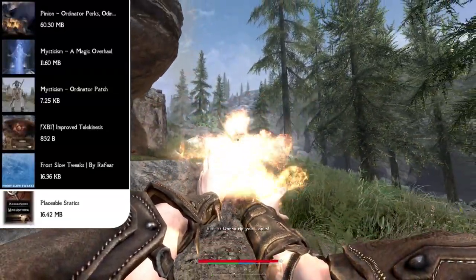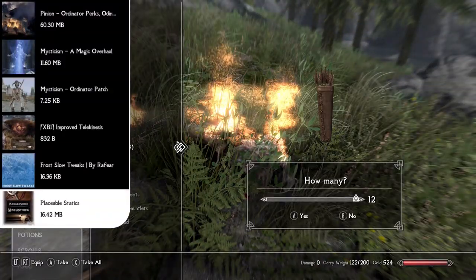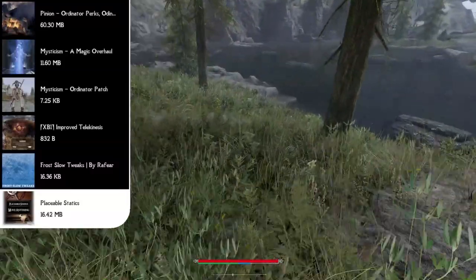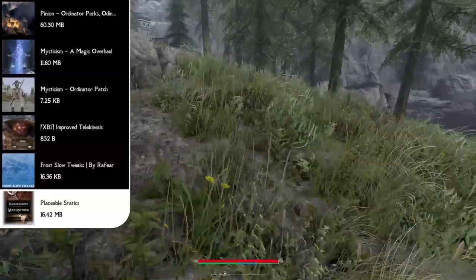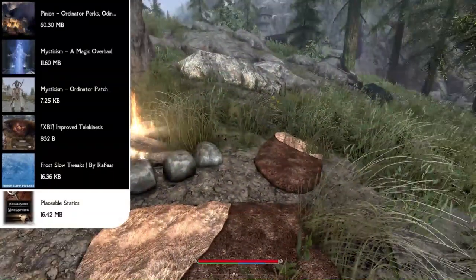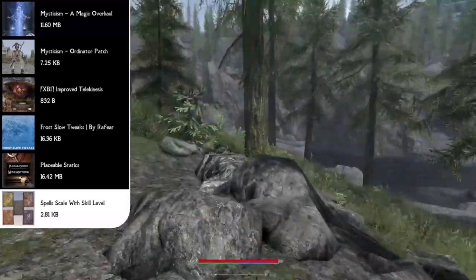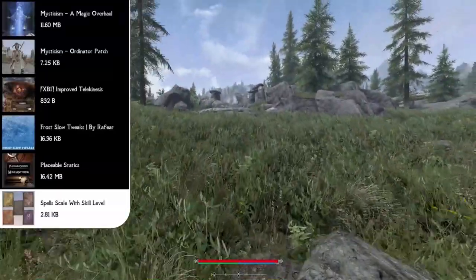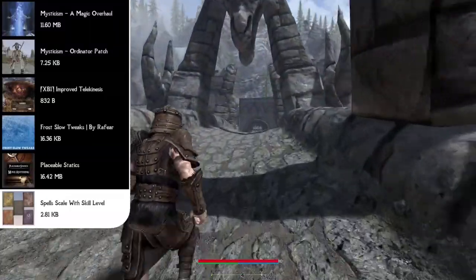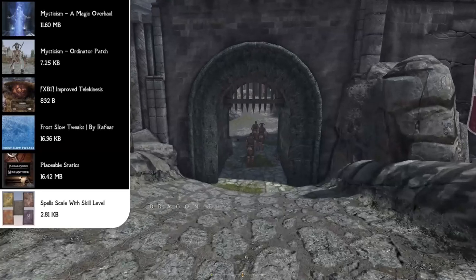Next up is one of my favorite spell mods, the Placeable Statics mod, which lets you grab and place furniture using two simple intuitive spells — moving furniture and statics as if they were clutter, including dressers, chests, and big furniture items found in stores, caves, or anywhere in the world. After that we have the Spell Scale with Skill Level mod, which adds new scaling to the five spell schools' novice perks. Once you pick a novice perk, you gain an extra 1–100% magnitude on spells for that school — so the flame spell that does 8 damage will do 10.8 damage at skill level 35.